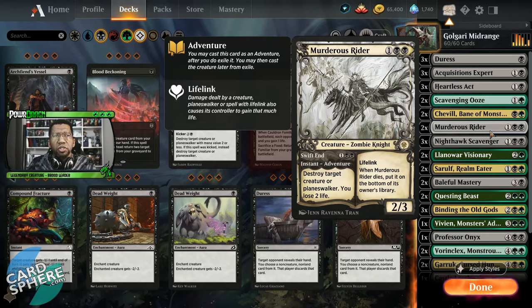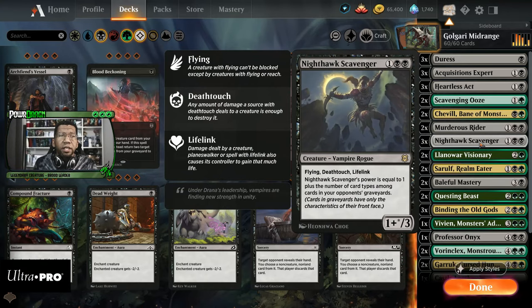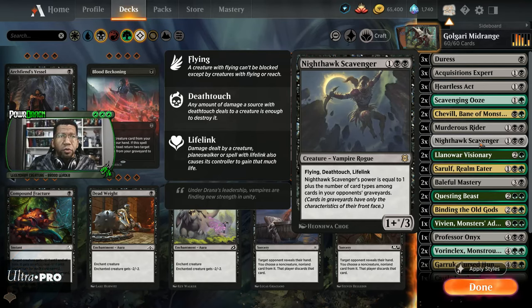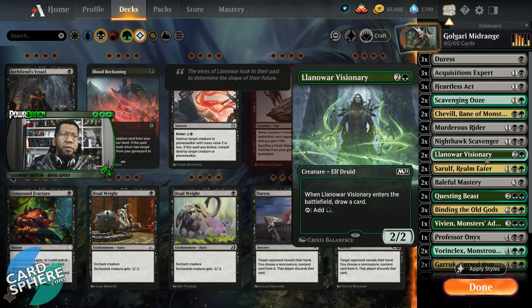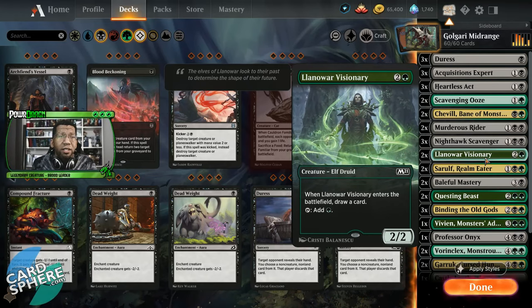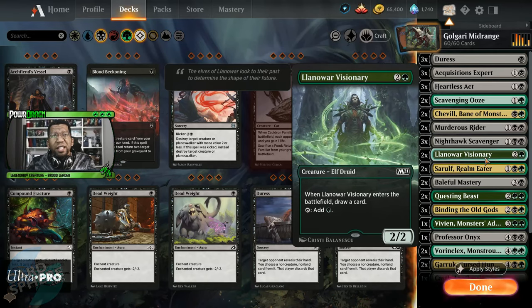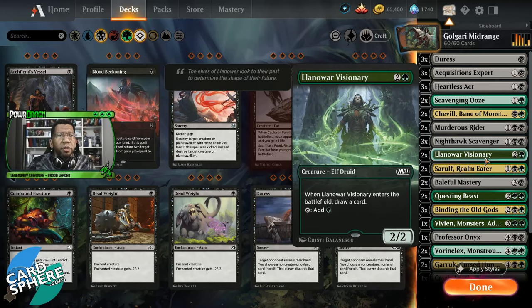We have a couple of Murderous Riders — good all-around removal, also some life link which this deck really likes. Three Nighthawk Scavengers — not just life link here but also deathtouch, which lets us block Dragons and Rogues very well. Then we have a couple of Woe Strider Visionaries. I'm not sure if two or three is the right number; three is probably correct but I didn't have anywhere else to cut from. Unless you want to gamble and cut a land — we're at 26 so you could go down to 25.